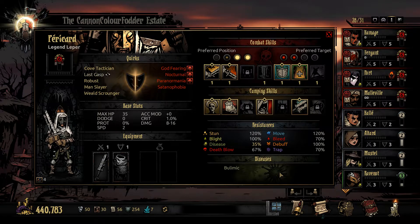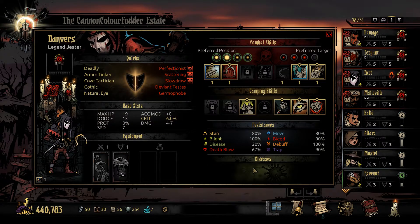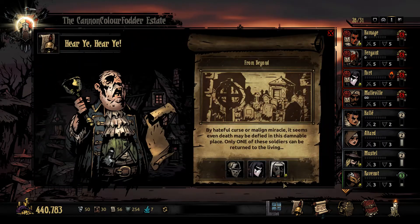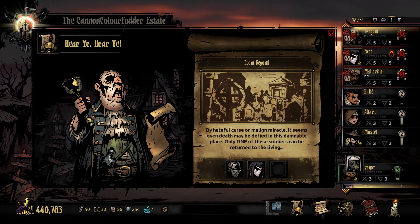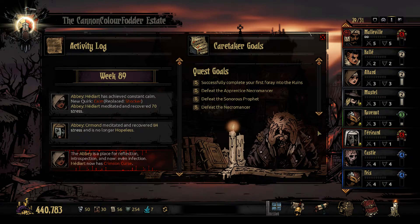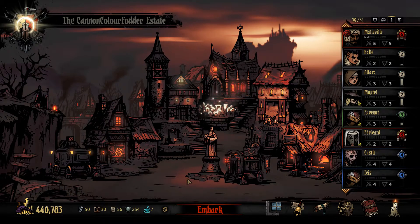10% resist. Plus 25% healing received — nice. And minus 50% blight resist — not so good. Oh, but here: for curse or malign miracle, it seems even death may be defied in this damnable place. Only one of these soldiers can be returned to the living. I think I want the Leper. Why's he got no gear? Oh, they all have no gear. I want the Leper — this man understands that adversity and existence are one and the same. 440k.